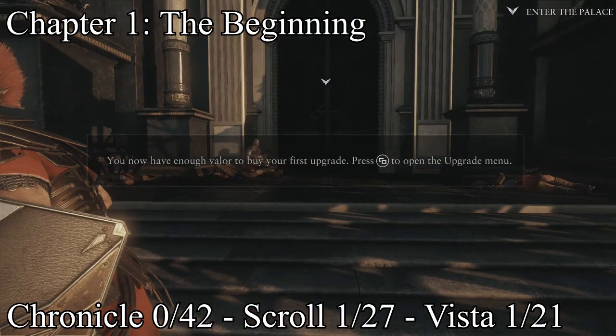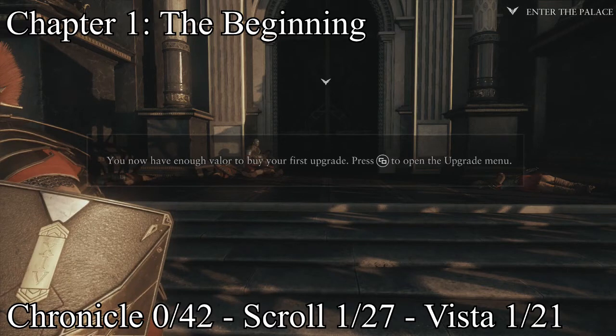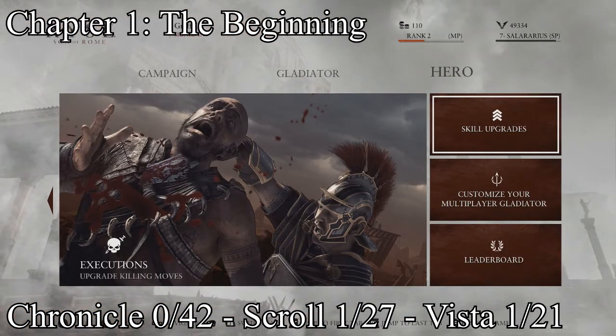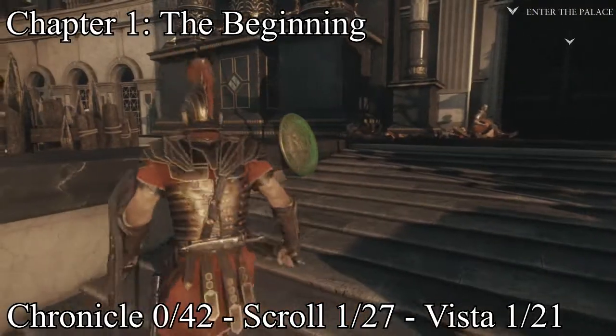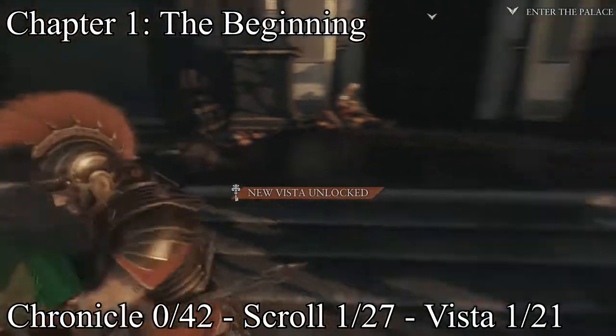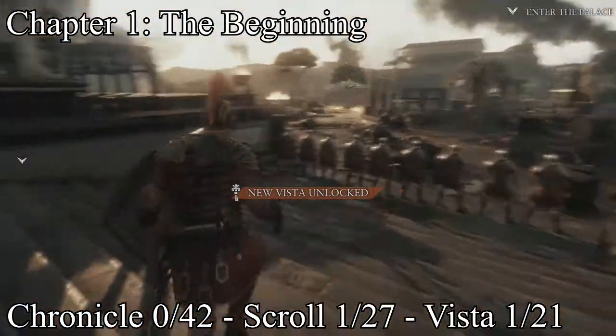The next one is a Vista. This is right whenever you're going into that door — make sure you don't go anywhere near that door. Make sure you go as far away from that door as possible, because it will just take you in there by itself whether you want to or not, so just be careful. If you do, you're gonna have to restart the whole thing.